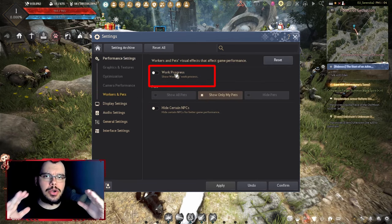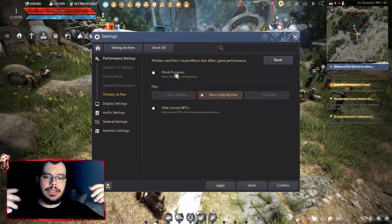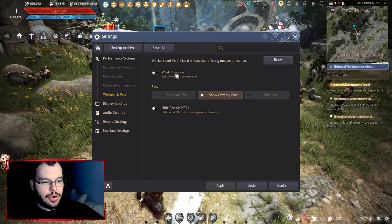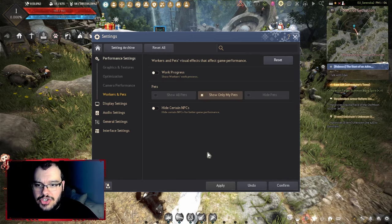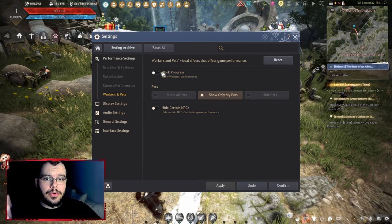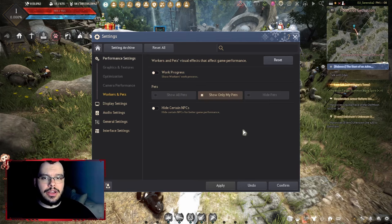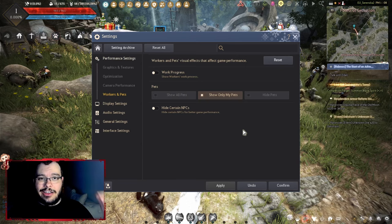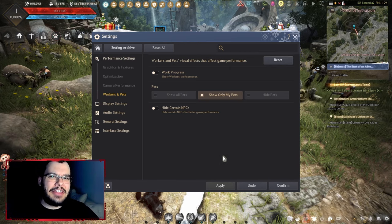Workers will do certain tasks for you in this game, and there's a setting that lets you see them as you're traversing the world — they'll appear carrying bags or pulling carts. If that's immersive for you, turn it on. I also set it to show only my pets; I have five pets and I don't want to clutter my screen with everyone else's pets, which also cuts down on resource usage.